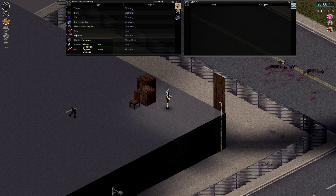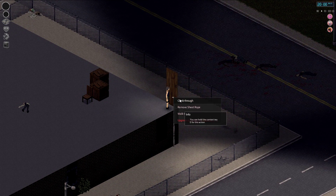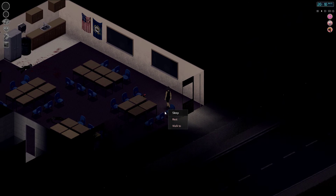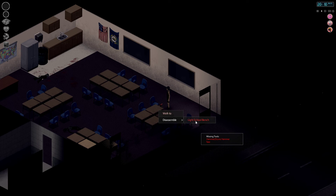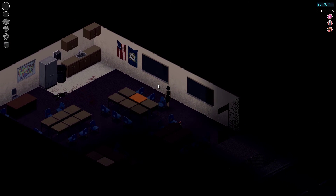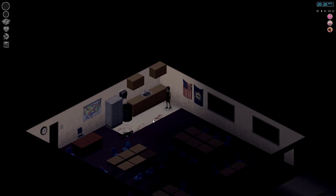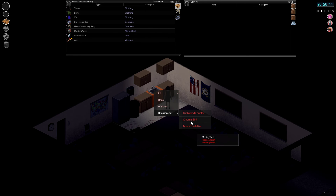Before we end the episode, let's check what we need to disassemble any of the metal items. I wonder if these disassemble like the school bench — no, that's the carpentry. It's telling you hammer or stone hammer and saw, so you don't actually need the screwdriver for that. I wonder if others require the screwdriver. The propane torch and welding mask — that's all you need to disassemble metal items.